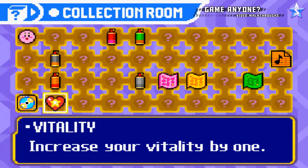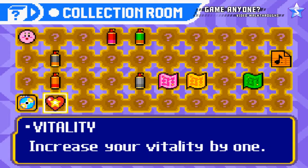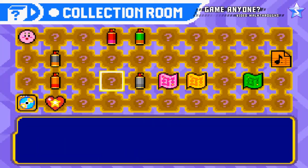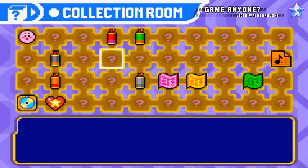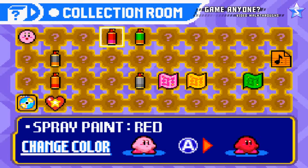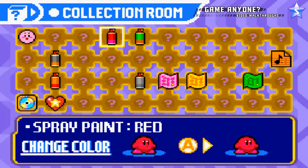So here we have a Vitaly Heart, that increased my Vitaly by one, so I can take an extra hit. And also we got three new spray paints: Carbon, Chalk, and Red. So not only could Kirby be Carbon Neutral, but we can make him red. So for this video, let's make him red.